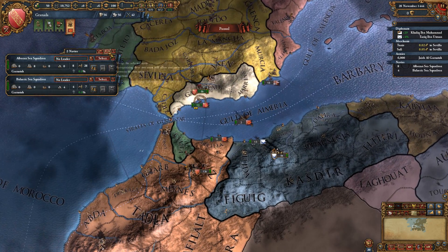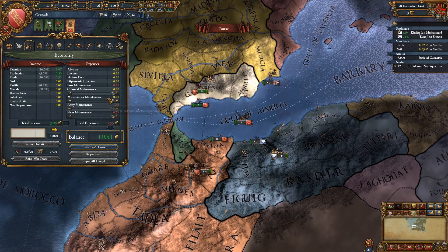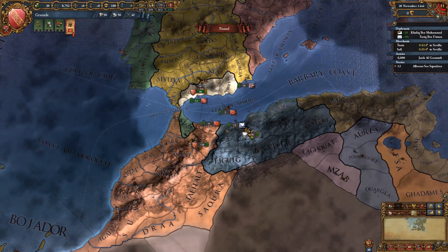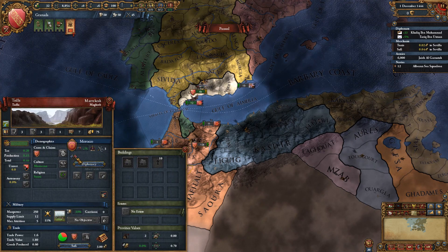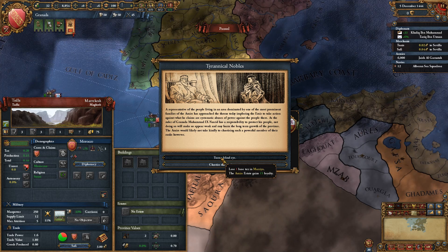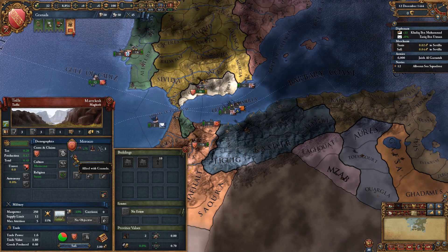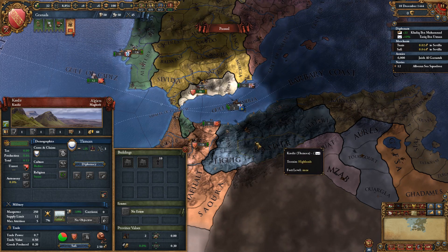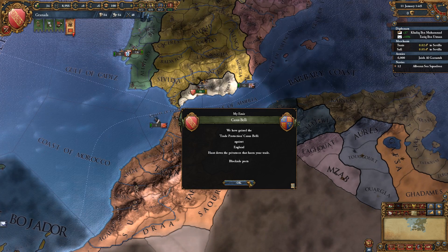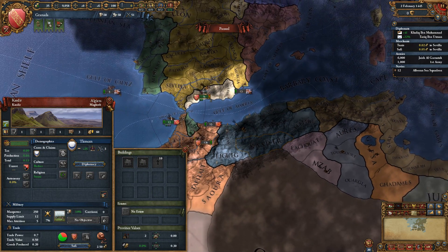Let's improve relations with Tunis while we're at it and hope Morocco still doesn't do anything. Let's get two more troops and not pay for army maintenance because we want to earn some money. We'll have to deal with the nobles — that's going to be stuff I lose anyway, so I don't care about losing one base tax. We need to make sure they don't ally with Clemson. Clemson needs to have no allies, especially Morocco.